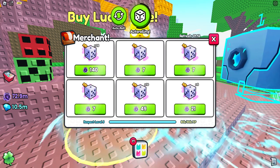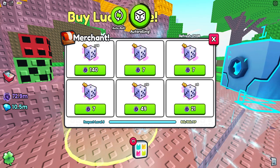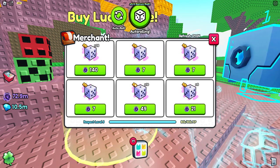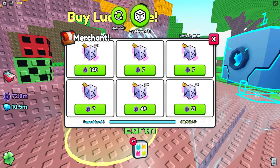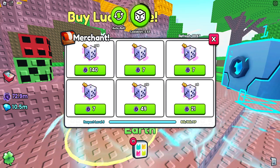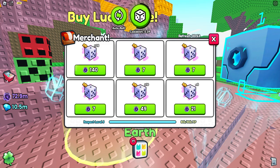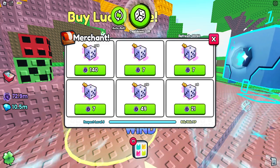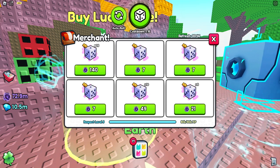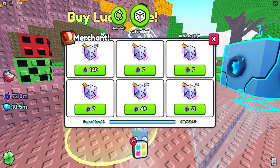As many of you know, recently the servers have been updated and the RNG event has changed to the new botanic. I was kind of confused about why they chose that, because I was thinking there's going to be a second update about the RNG event and they will probably add a new dice or something for luck. I'm not sure why that decision was made.